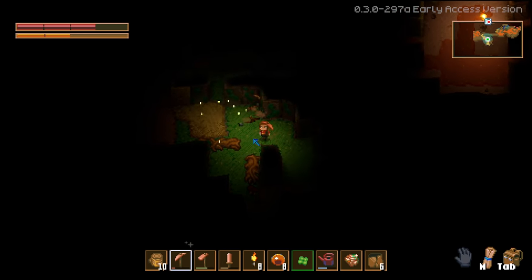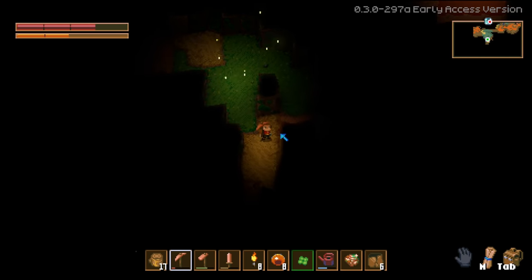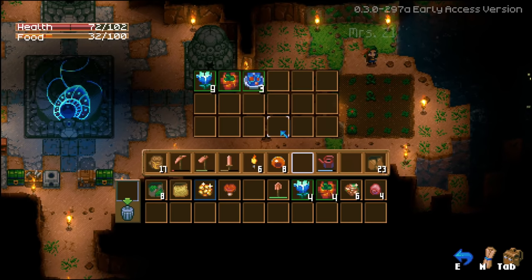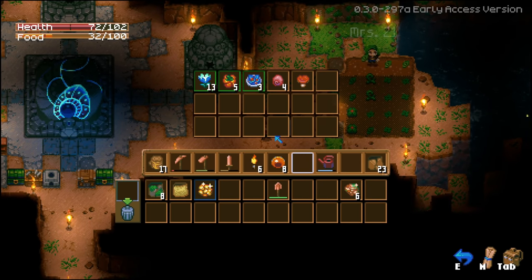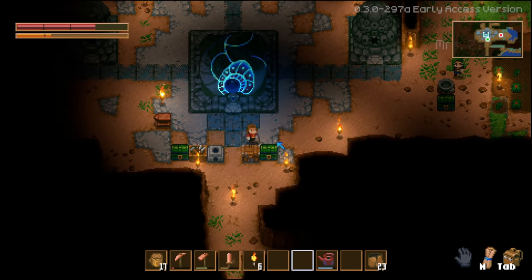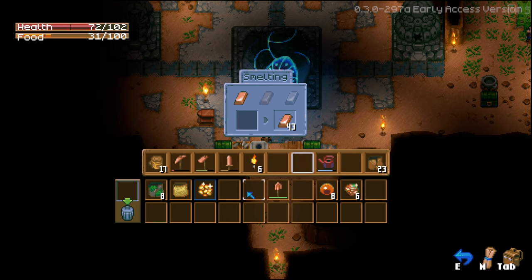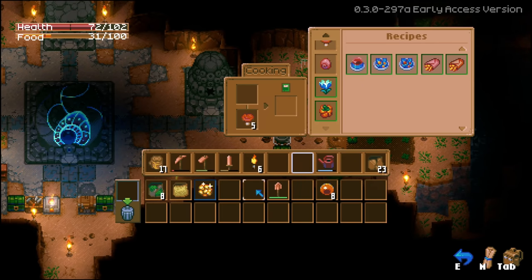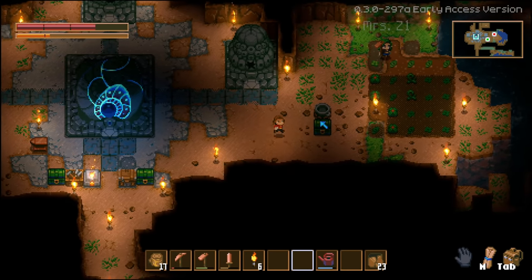Okay I'm headed back - I'm hungry and my pickaxe broke. Look at all those things! I'm gonna put all the food away. Did you say you had a bunch of mushrooms? They're in the cooking pot. I found three ancient gemstones! I think I only found one. I don't know what those are for yet.